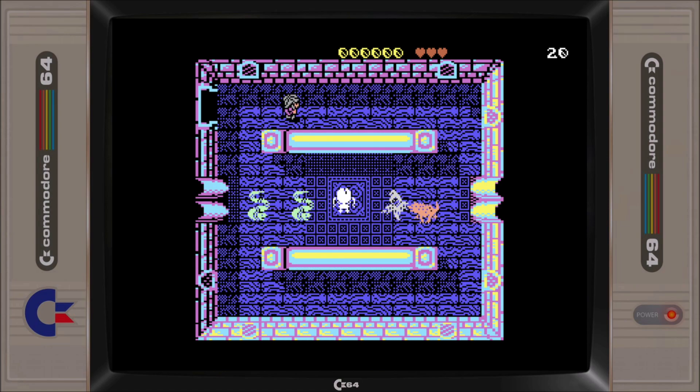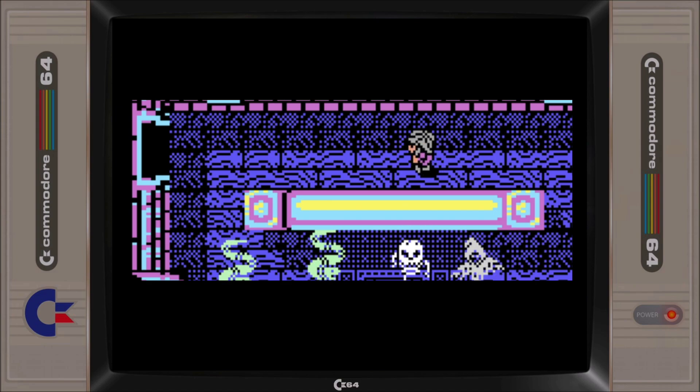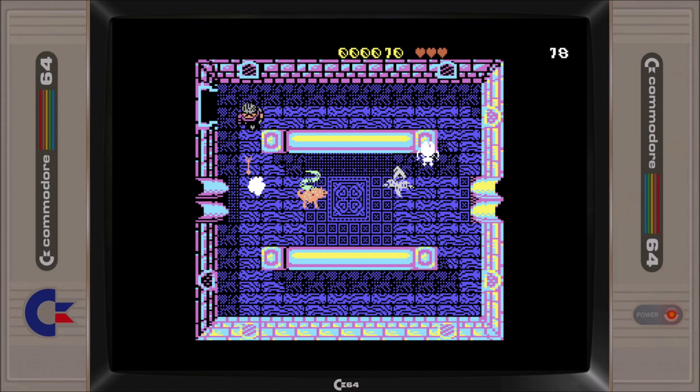As we enter the building the view changes over to an internal top-down view of the building floor plan, and it is here that we can see what Sir Bob actually looks like. The main character is quite well drawn and equally many of the internal building graphics feature intricately drawn floor tiles and walls along with some nice shadowing effects.